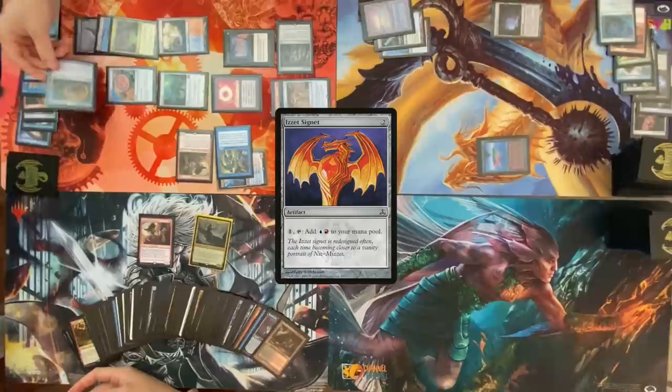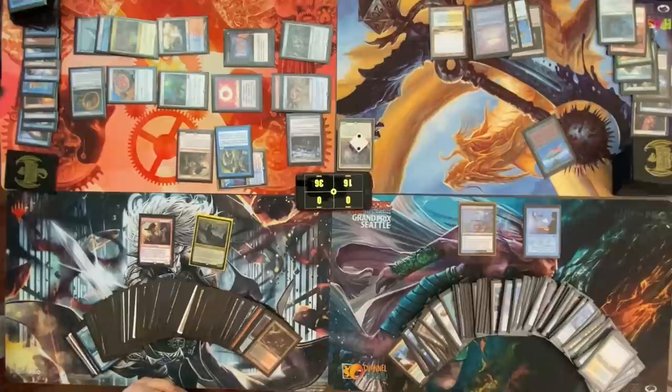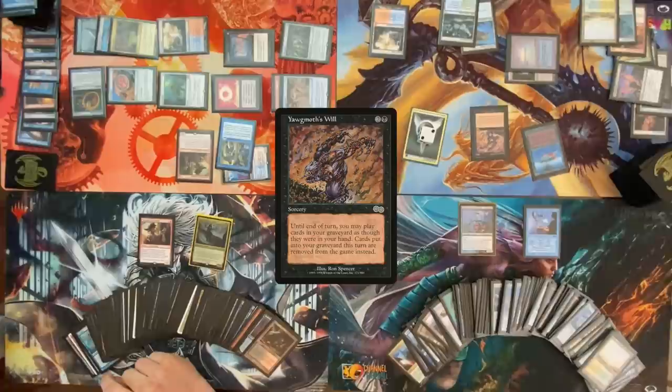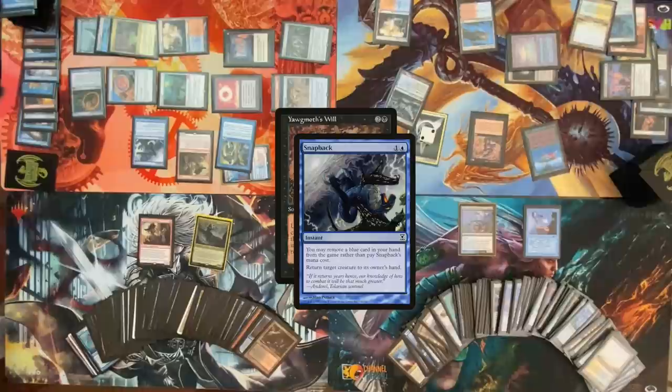Four floating, two to cast Izzet Signet. Cast Coalition Relic. Do you have any floating mana? I do not. Cast a Grafdigger's Cage, cast turn, discarding those cards. May land, sacks, dement. Cast Cabal Virtual — sure, I draw a card, one damage to you. Five. I will use three to cast Yogg-Wan Smil. Sure, I draw off of Niv-Mizzet and deal you one damage. Yogg's Will on the stack — cast Snap Back targeting Niv-Mizzet, exiling Delay. I have a Niv-Mizzet trigger, draw, take one damage. I will Pact of Negation — I draw on that Pact, deal you one damage. Pyroblast targeting same thing.